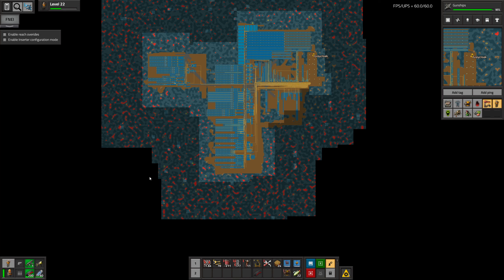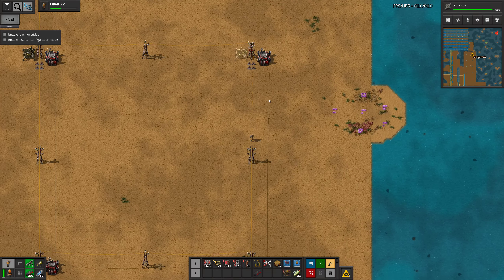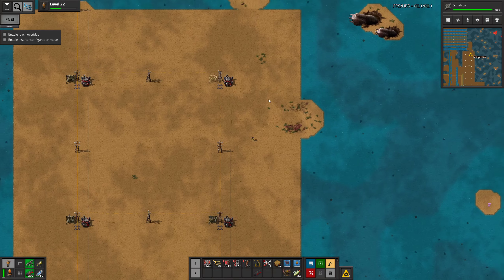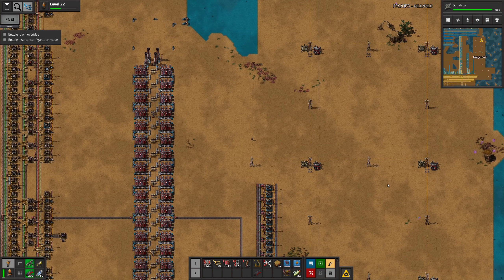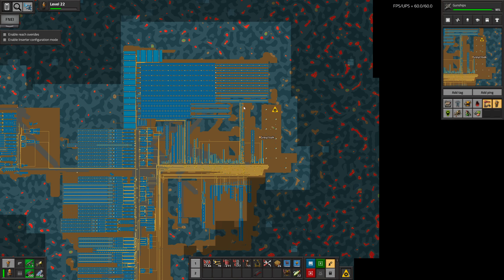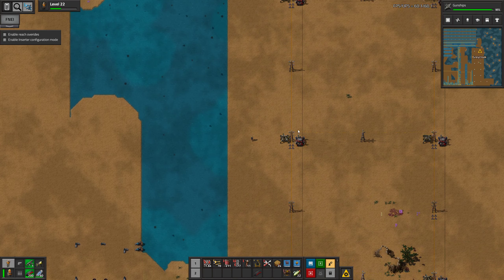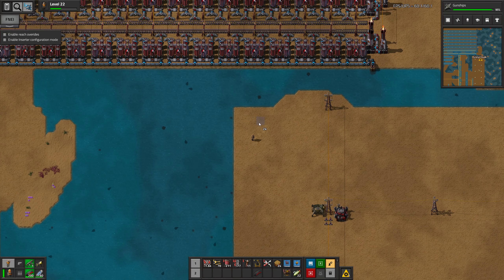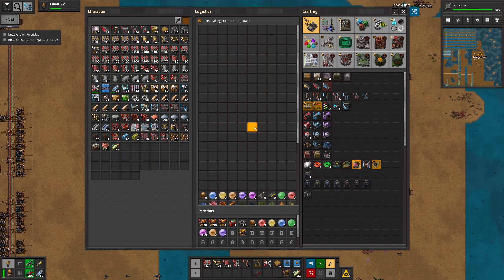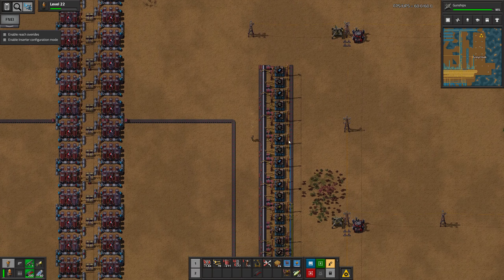Though it would be nice to get the robots started on these areas where we need more resources from. But again, let's wait. Let's just leave all the artifacts. Maybe we should get it connected to the mall though. I keep changing my mind. Let's just do that. That's not a little landfill — let's grab a little bit more. I just want it connected all the way to the top for now.